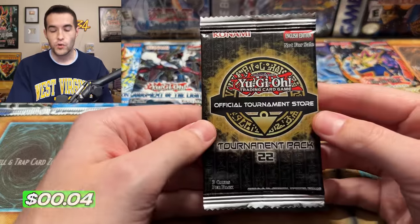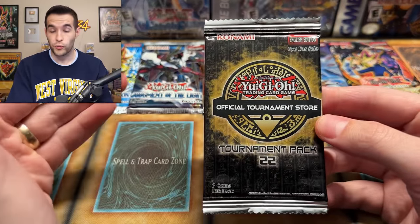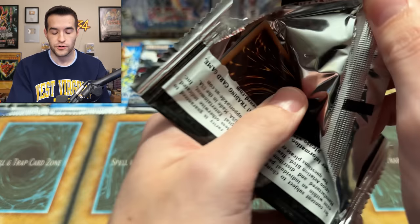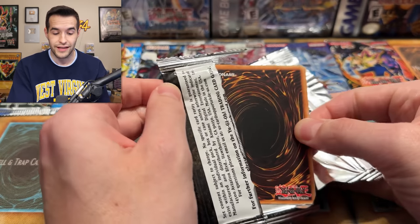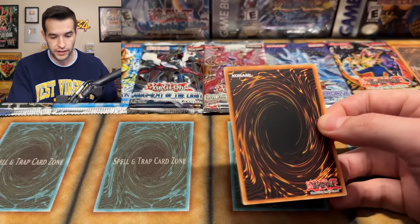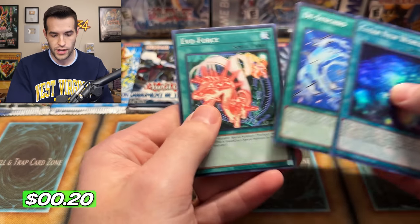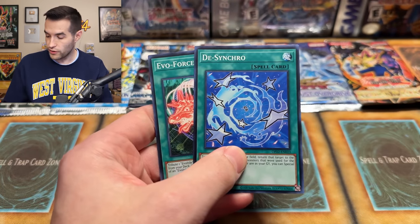Now opening a little OTS 22. Ultimate Rares are three points — not that crazy hard to pull, only about one in every 16 to 17 packs. That's why they're not worth as much as Collector Rares, but three points is still a lot. We already have one point. We have a Super right off the bat — just a super rare, Clear New World. Nothing too crazy there.